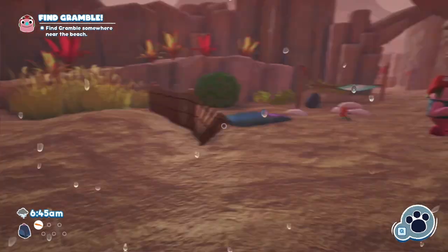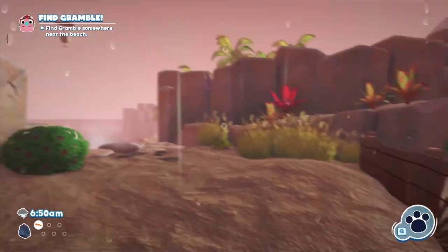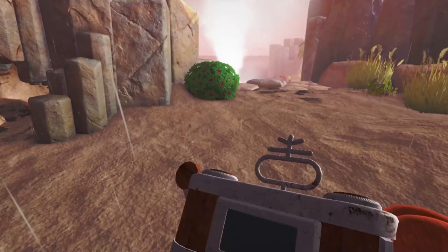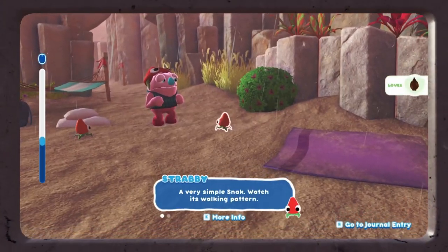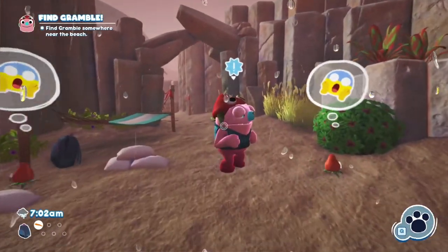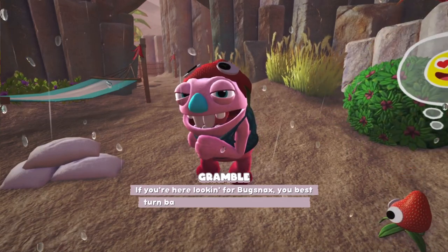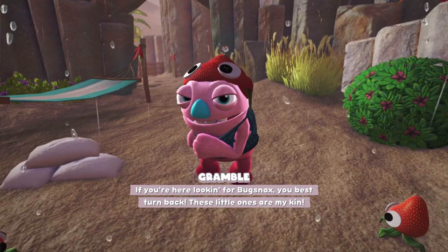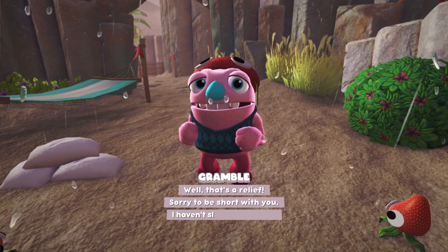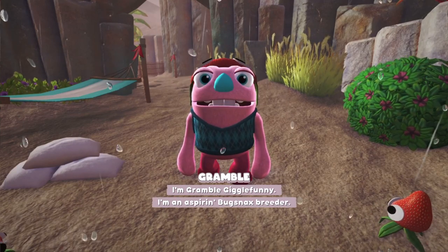Looks like two bugs live in here. It leaps in and out of the ocean and needs to be caught mid-leap — that's the Bailey Davis kind. A passionate pet lover runs the bug snack ranch. I haven't seen you around here before. If you're looking for bug snacks, you best turn back. These little ones are my kin. I was looking for you, actually. Well, that's a relief. Sorry to be short with you — I haven't slept much lately. I'm Gramble Giggle Funny, I'm an aspiring bug snacks breeder.